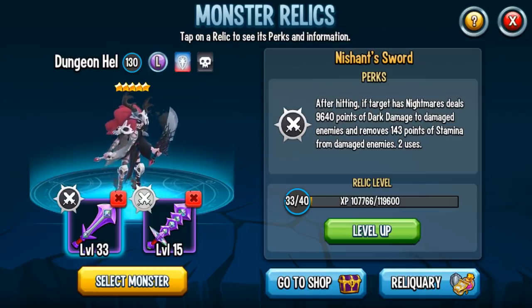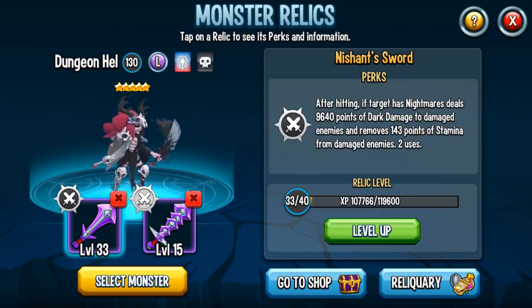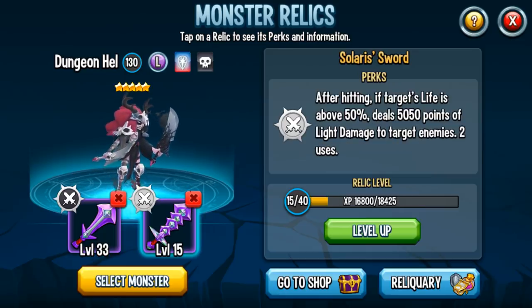Hey everyone, I'm Armored Gaming and welcome back to my channel and welcome to Monster Legends. Are you ready for a rank 5 level 130 showcase of Hal Gudin, who also has these really powerful diamond relics — Nish's Sword and Solaris' Sword.